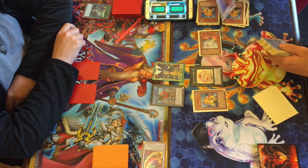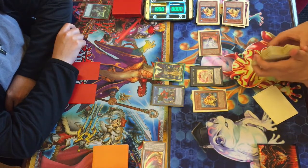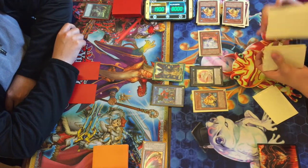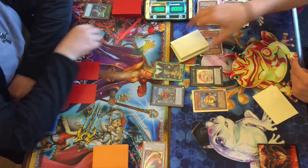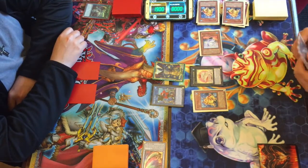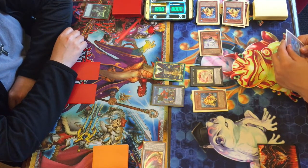Larson gets another dump from the main deck via Swap Frog. All he really has to do is attack for game — he's pretty much got it. But we'll see if he wants to flex a bit and get some more stuff out, as he does that weird hand shuffle he has.